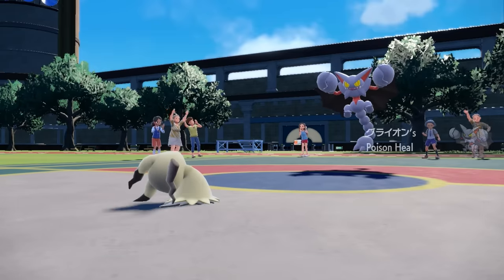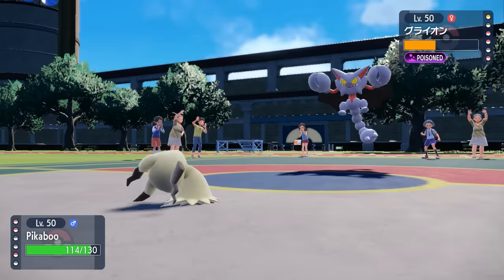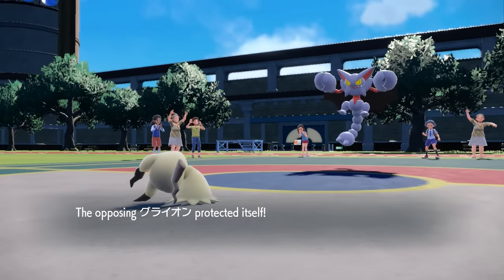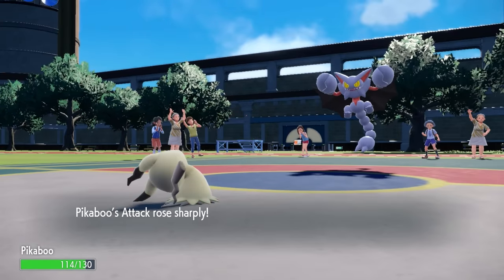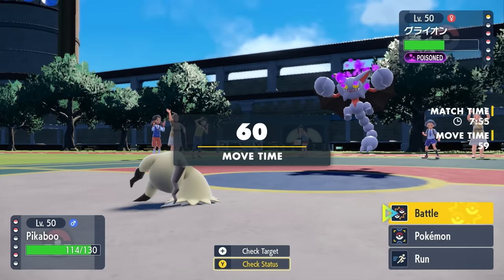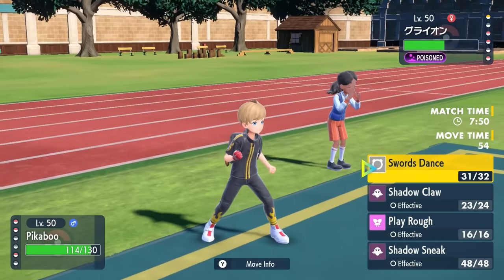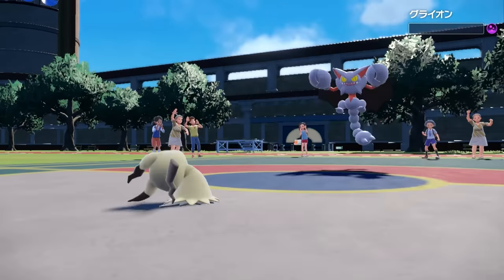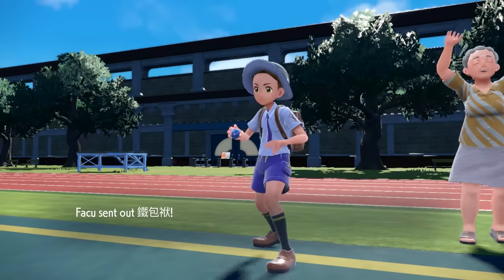Gliscor gets a free turn of Poison Heal, slowly crawling its way back to health. I call the Protect, so I go ahead and capitalize with Swords Dance — now Mimikyu is in a way better spot. This is kind of a double Swords Dance team, and there's going to be some swords around here. At plus two attack, I just go for Play Rough for highest damage, able to outspeed, and it does knock out Gliscor — always the best sight to see that thing dying.